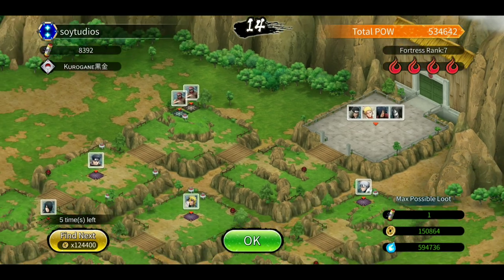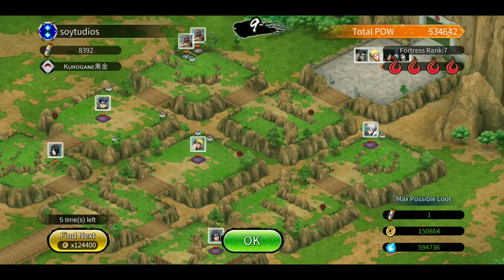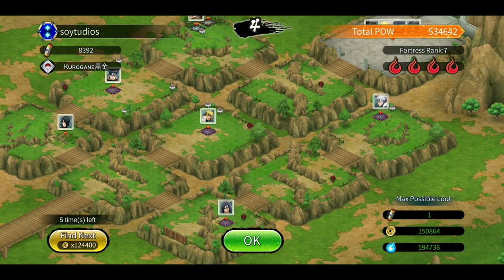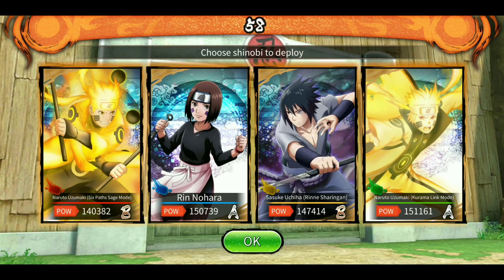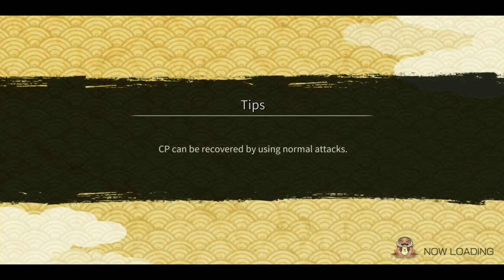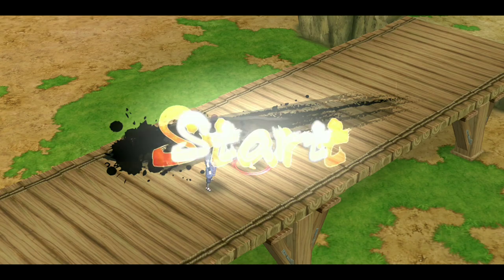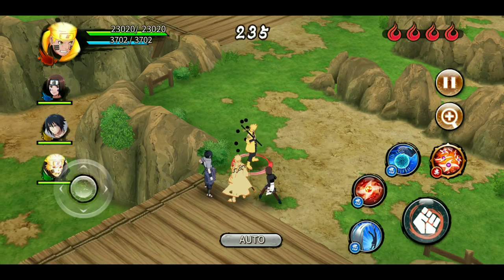First game: the reanimation summon has Sasuke version 3, Itachi version 2, Edo Minato, Shisui, Tobirama, and the final room has KLM. We're going to use these four. Hopefully my team doesn't get separated right away.